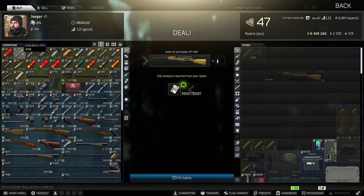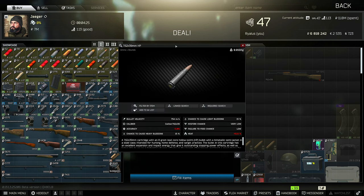For the bullets, I would recommend this one here, the 7.62x39 HP. I'd recommend buying a very small amount of these, just enough to fill up 1 or 2 mags — so like 20 or 40 bullets — until we kill enough scavs and can pick up PS bullets. The PS bullets are a million times better. However, they changed the unlock requirements as of this wipe to level 2 Prapor, not level 1.